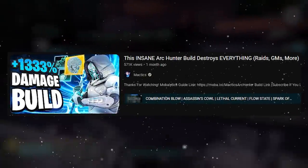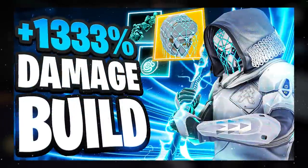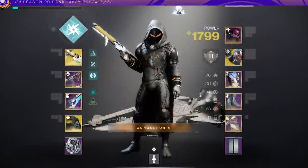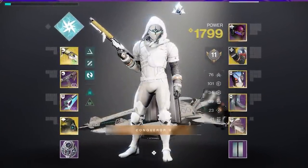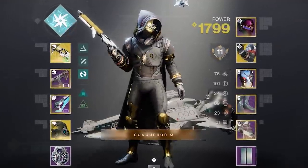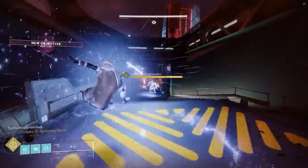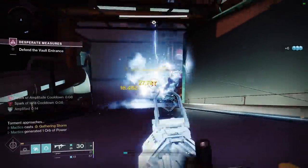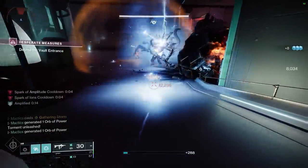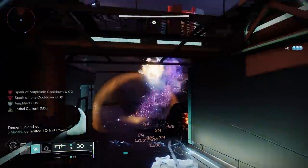Over half a million Guardians have added the world-class ARC Assassin's Cow Melee Hunter to their build arsenal. But what if I told you that there was a grenade version of the ARC Hunter that was arguably just as incredible and just as fun? It's a build that completely dominates any Destiny battlefield with non-stop tracking grenades that light up the entire arena with a thunderous web of ARC lightning.